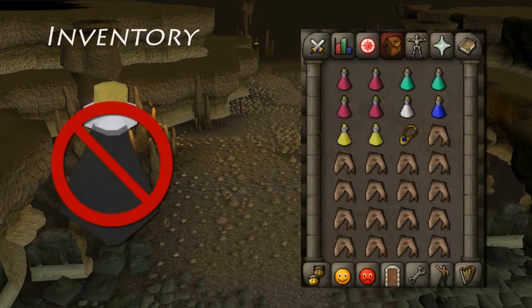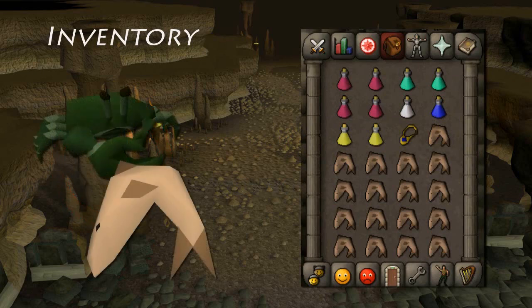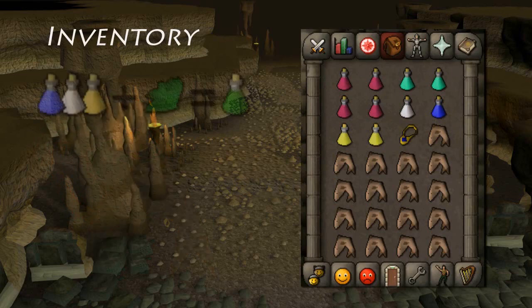As you cannot use Overloads here in Old School, the main food used is Sharks or Dark Crabs. With that in mind, you should bring Super Attack and Super Strength, or a Super Combat Potion if you are using melee, or a Ranging Potion if you are a ranger. You should also bring a teleport, around 2-4 Saradomin Brews for combo eating, 2 prayer potions, 2-4 Super Restores, and the rest of the inventory filled with Sharks or Dark Crabs.